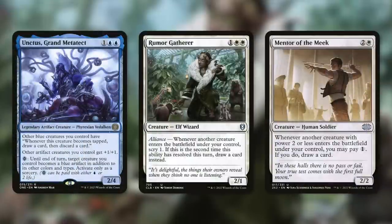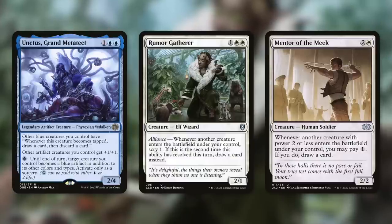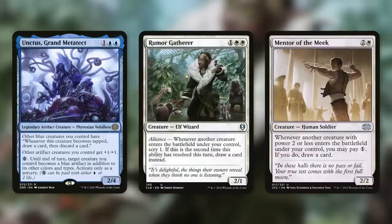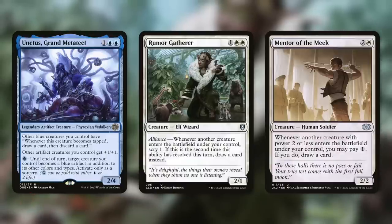Unctus Grand Metatect: other blue creatures you control have 'whenever this creature becomes tapped, draw a card then discard a card.' When our commander is crewed it is a blue creature and will become tapped quite a bit, so we get extra looting. Other artifact creatures you control also get +1/+1. Rumor Gatherer: whenever another creature enters the battlefield under your control, scry one — and if it's the second time this ability triggered this turn, draw a card instead. We're going to be making a lot of tokens and drawing a lot from this. Mentor of the Meek: whenever a creature with power two or less enters the battlefield under your control, pay one to draw a card.